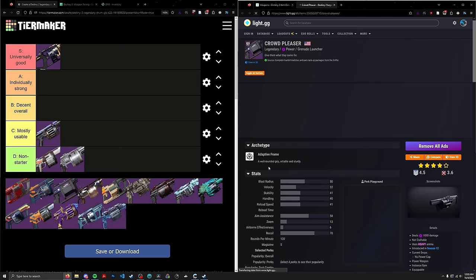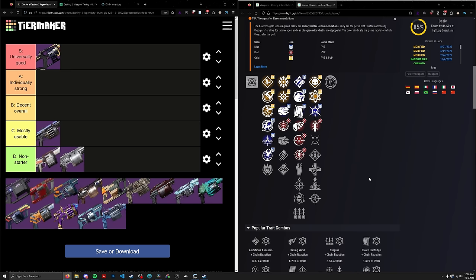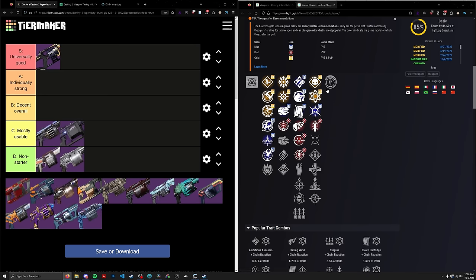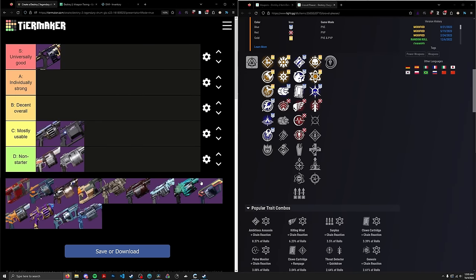Moving on to Crowd Pleaser. Back to the land of disappointment. This is a Gambit weapon that got a reworked perk pool, but again, no damage perk. We're going to put this in C-tier though, because it has more perk diversity than some of the other weapons here, and it is also an Adaptive Frame. Some of the D-tier weapons don't have that going for them.